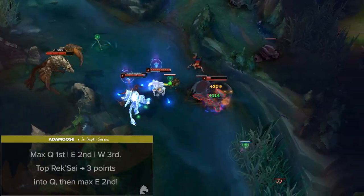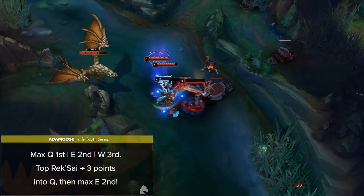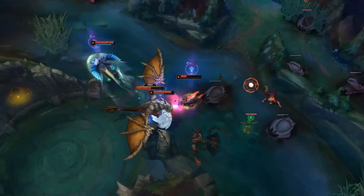For ability maxing, although most people max Q first, E second, and W third, most top Rek'Sai players put 3 points into Q and then max E second since it provides more damage in the mid-game.